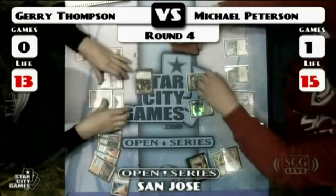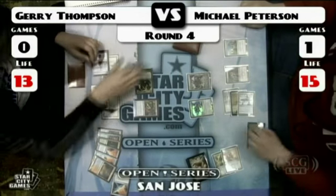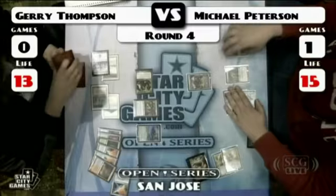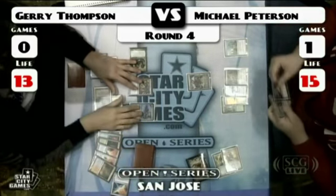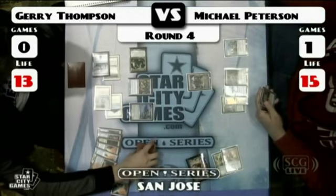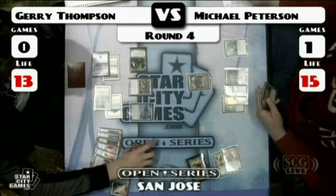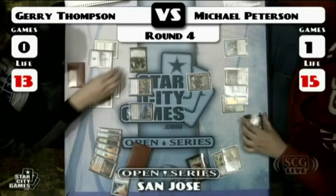He fetches up a Volcanic Island, and here comes Sower of Temptation. 'Have my Frogmite.' Those Sowers are so good here because Affinity doesn't really have any removal. It just steals their best creature and it could really be a backbreaker. When I was playing Faeries or basically anything in Extended, I was always happy to have Sower of Temptation against Affinity.